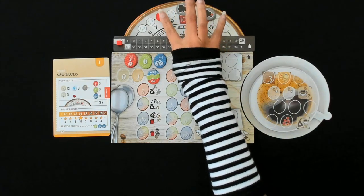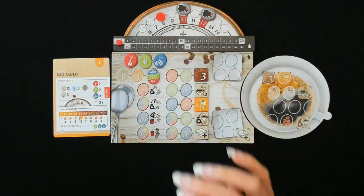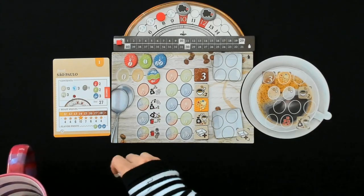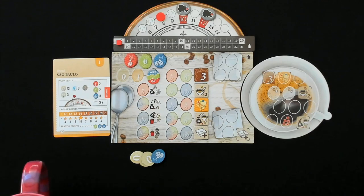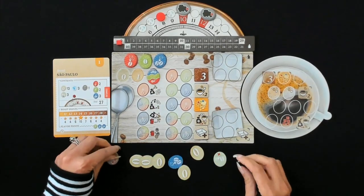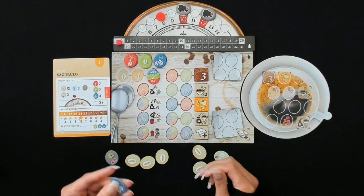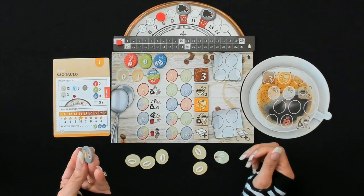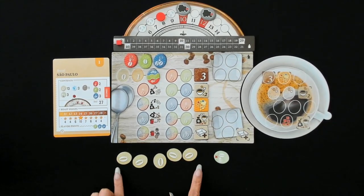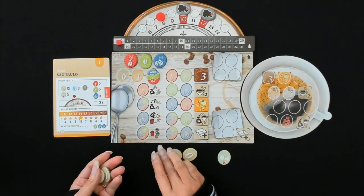Since our marker is here, we are going to start by taking out eight of our tokens from our mug — one through eight. We got a defective bean and a hard bean. We also have a flavor token that we cannot use currently so I'm going to throw that back in. This one is also going to go back because we can't do anything with it right now, and we are going to go straight to the roasting phase. Each one of these are now going to become level one beans, and this one is going to become a zero. So we have one, two, three, four, five.